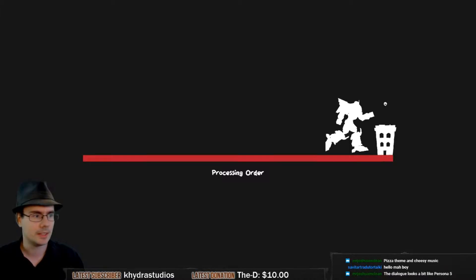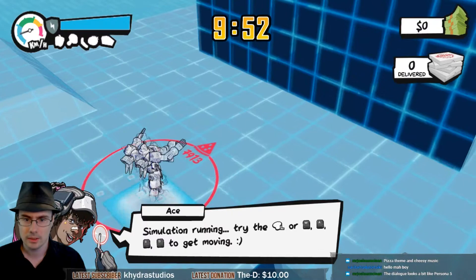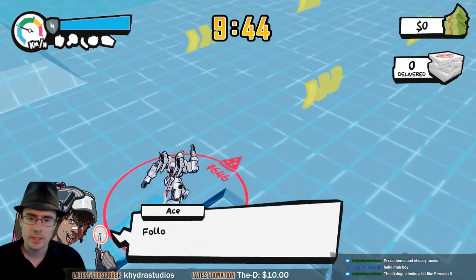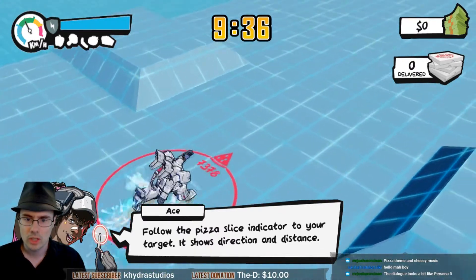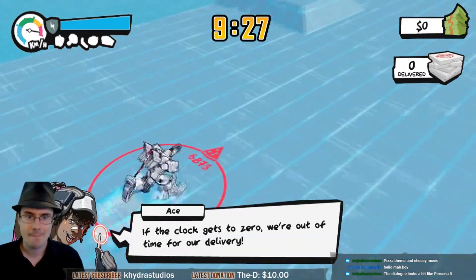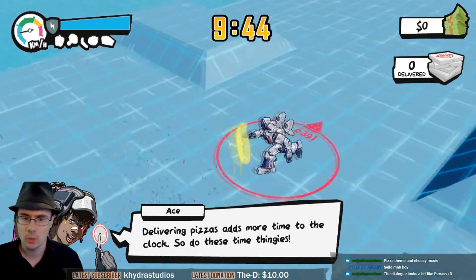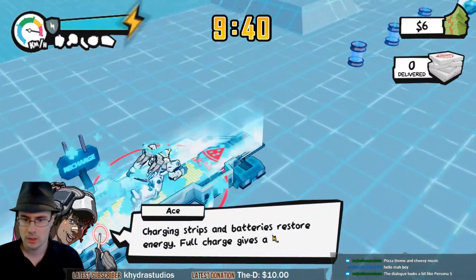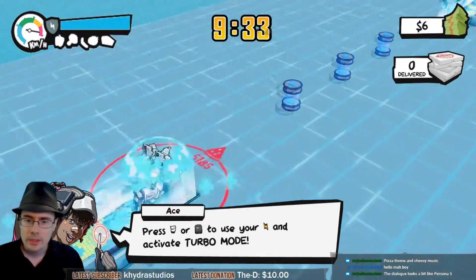Alright, getting into gameplay: I can move, jump, attack, stomp, and do a twisty spin move. I can also run by holding the run button. I see there's a heat indicator at the top — I'm not sure what it does yet. Running seems to use battery: press LT. There's some contextual interaction too.